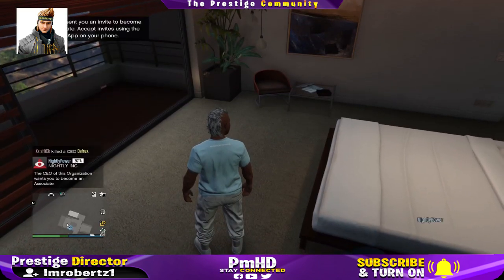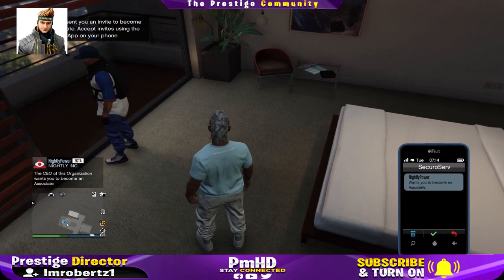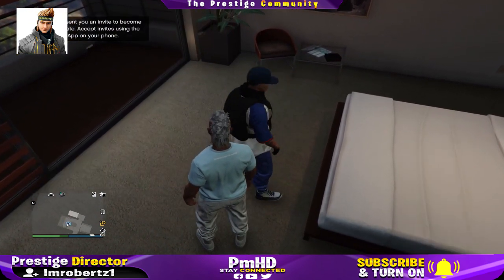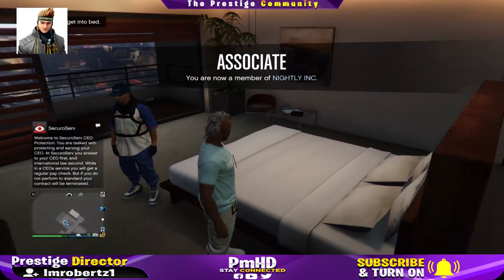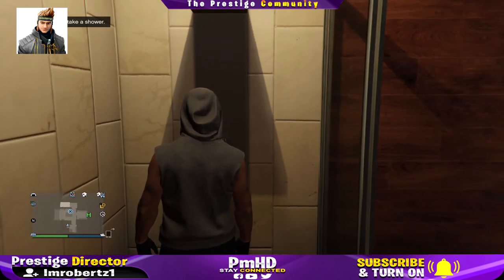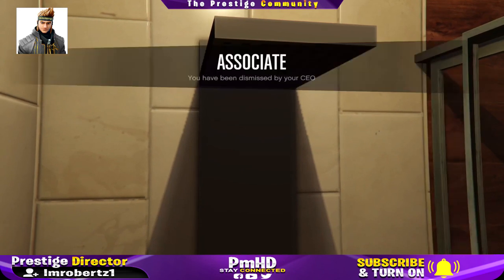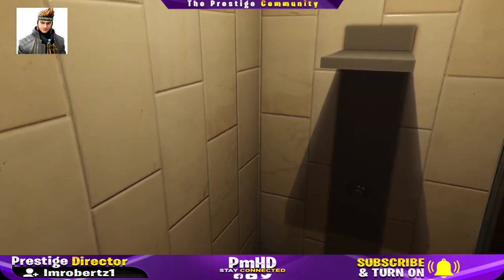The first thing you need to do is have a friend start a CEO organization, then invite you as a bodyguard. Now have him change his outfit style to villain, then pick any of the villain outfits with a hood and a hat. Now go to the shower and on the three count, get in the shower and have your friend retire you as a bodyguard at the same time. If done correctly when you get out the shower you should still have the outfit.